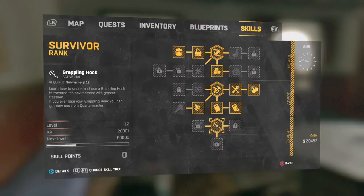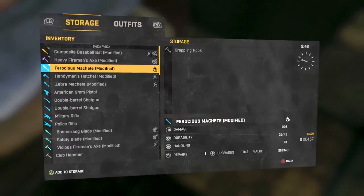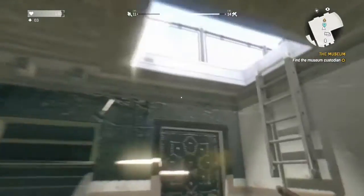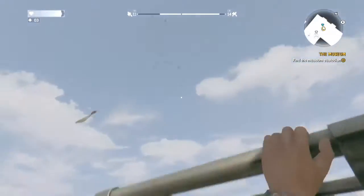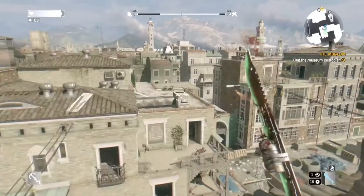You have to spend the skill point on the Grapple Hook ability, but where is the Grapple Hook? You actually have to go to your player stash in any safe house and it should be in there. If not, something has gone wrong, but it was in there for mine. I was wondering for about half an hour where it could be, so that's where it is.